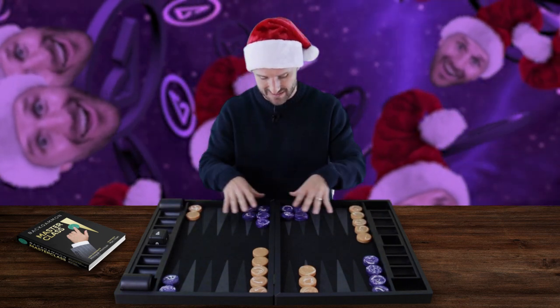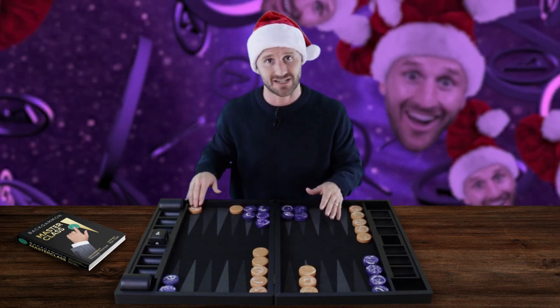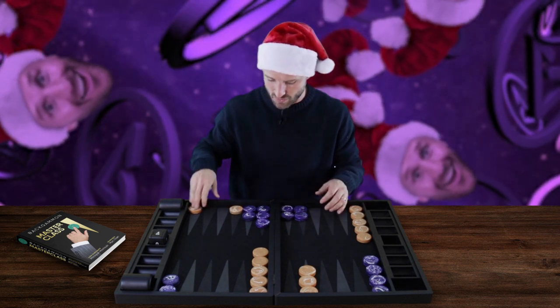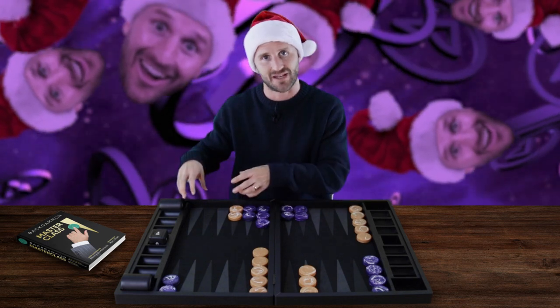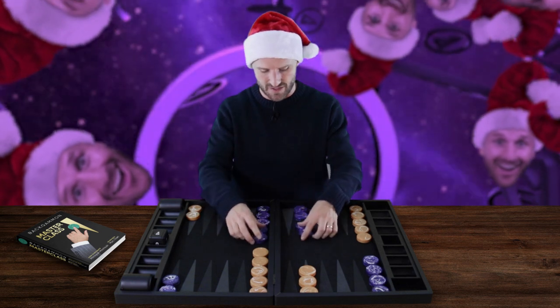Against this priming front position, you as orange need to split your back checkers. You need to get going and try to either escape one of your back checkers or get an anchor at the edge of the prime to prevent me from further advancing my prime.